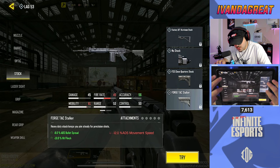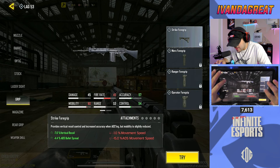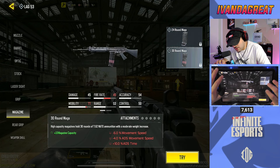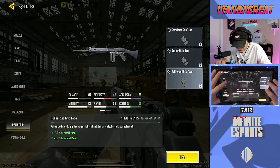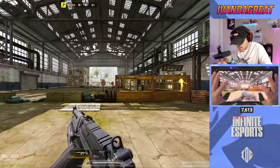We also have a Close Quarters and a Forged Tac stock. Lasers are pretty standard as well. For the foregrips we have basically the essential basic foregrips. For the magazines we do have a 24-round option and a 30-round option — I think the 30-round is probably your best bet. For the rear grips we have Granulated, Stippled, and Rubberized, which is pretty standard. And of course for the perks everything is just the same.